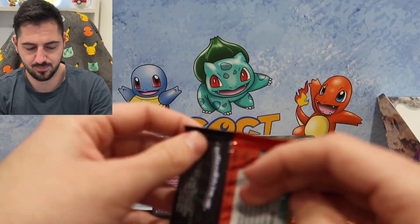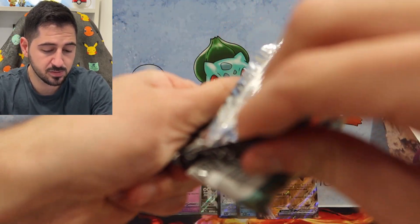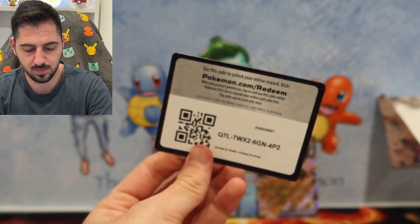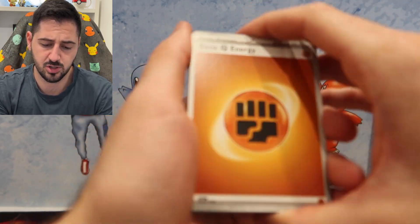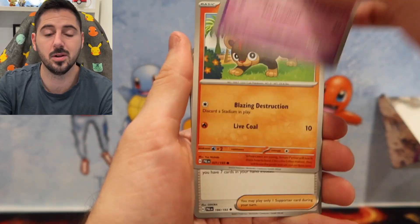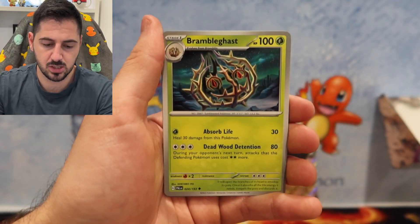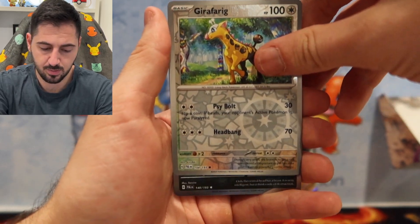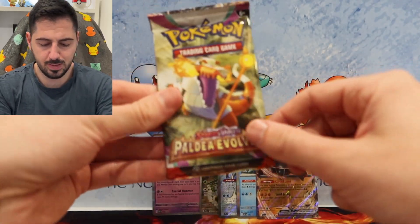I'm just trying to figure out lives — figure out what to open for you guys without boring you all the time with the same old openings that you see. Fire energy. So I do apologize. Litleo, Grusha, Mismagius, Bramblghast, Gotha Reader, Giraffe. And a Holo Hydragón. Alright, two packs left in the opening.